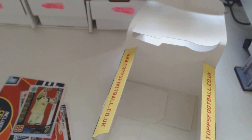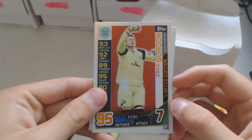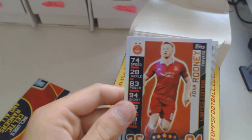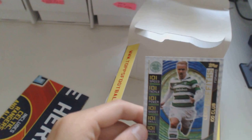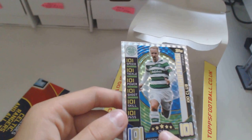So guys, hopefully you enjoyed the full box break which I've just done. If you enjoyed the video don't forget to leave a like. I'm just going to quickly show you the cards we did manage to get - we managed to get the Craig Gordon limited Celtic card, another limited Adam Rooney, a Johnny Hayes hundred club from the same club as Adam Rooney, and a Celtic 101 club with 101 defence and 101 attack, only 5 million - that's a bargain. Hopefully you enjoyed the video guys - don't forget to leave a like, don't forget to subscribe and see ya in the next one. Goodbye.